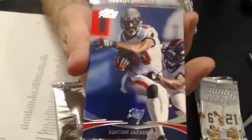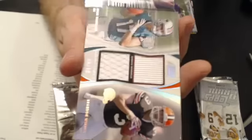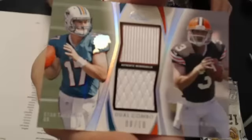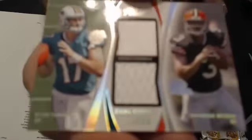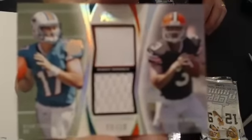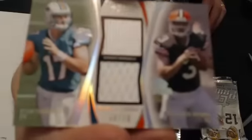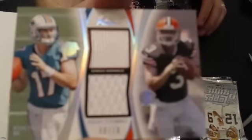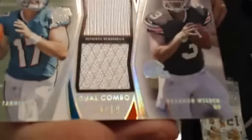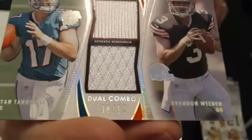Next up, we have a dual jersey — Tannehill and Weedon. Nice. Eight of ten. I wonder where all the short prints are — never passed us. Let me get this shot. There it is. Eight of ten.